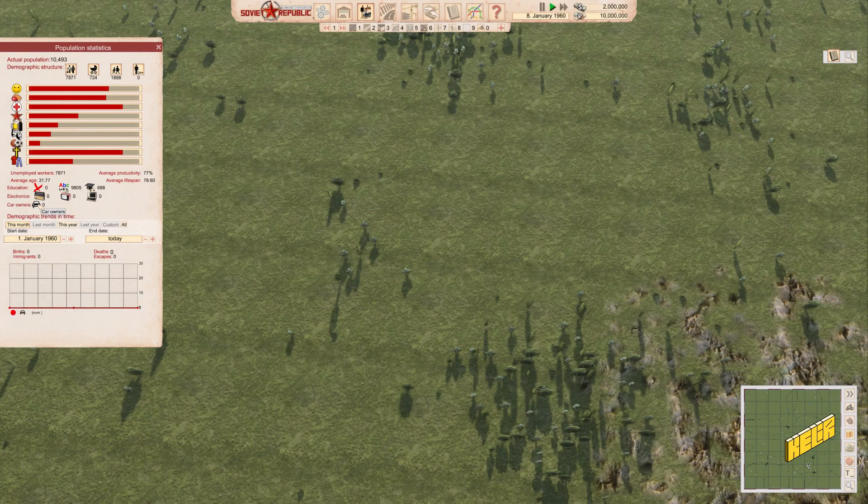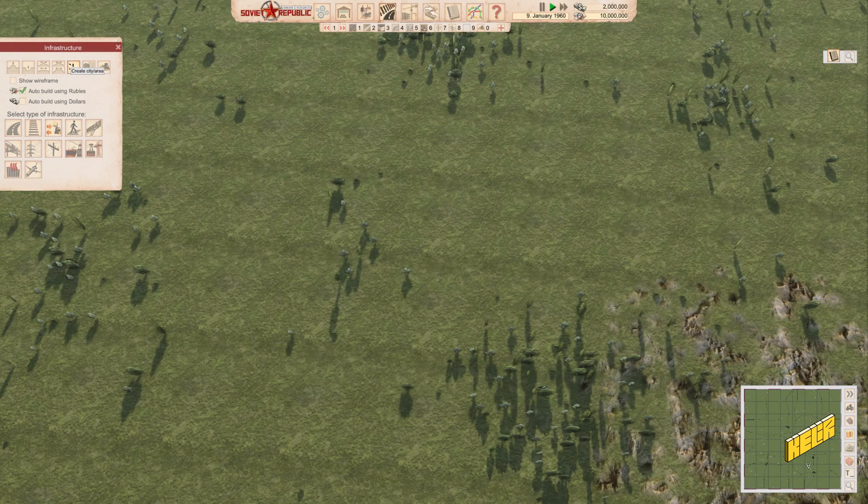The Soviet republic cars in this game look pretty much like the originals — it's really cute. We can see stats for this month, last month, this year, last year, or custom date ranges. We can see our demographic: productive age workers, babies, children, and adults 21 plus. We have a total population of 10,493 people, which is good.